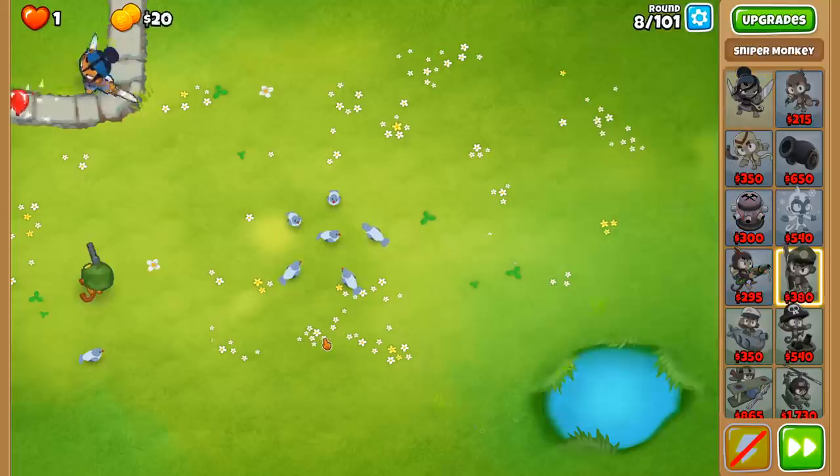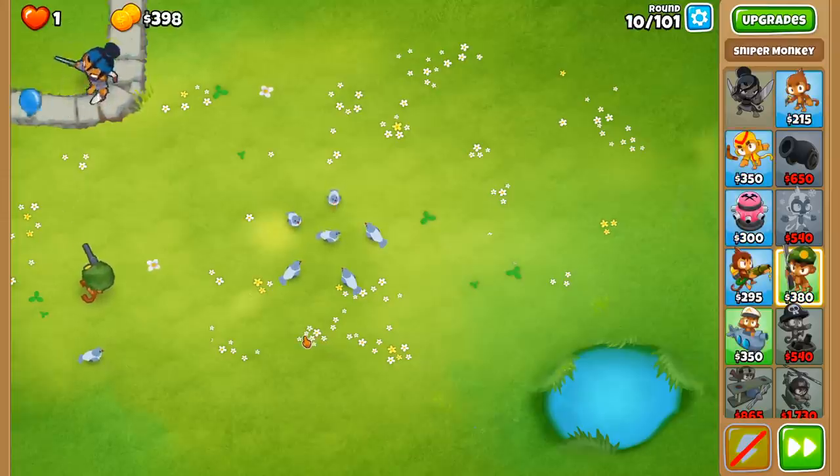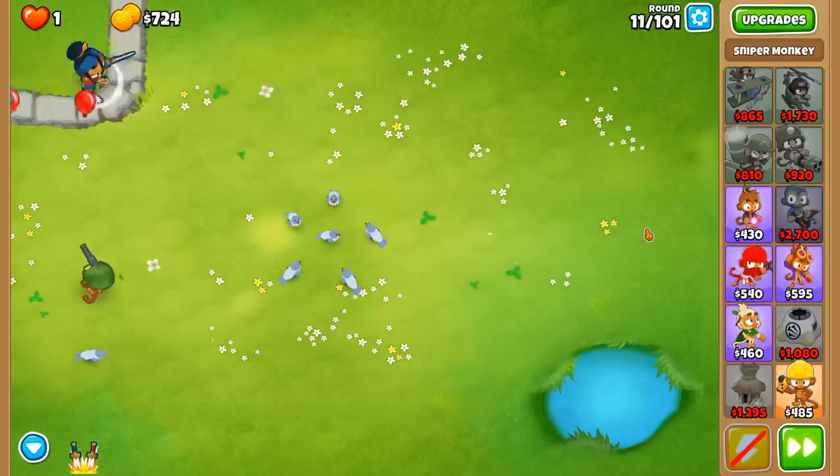I'm going to be using a similar strategy to how I used in the previous video. However, things are going to have to change due to the fact that it's Chimps Mode and I have to be a lot more resourceful with my money. Also, I can't just leak a couple random lives to Mana Shield. I have to be extra precise, so everything about this strategy has to be on point.